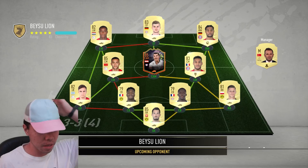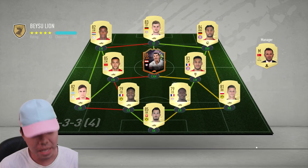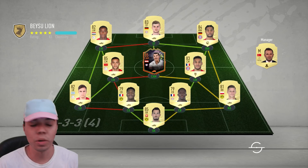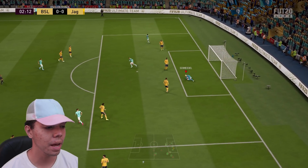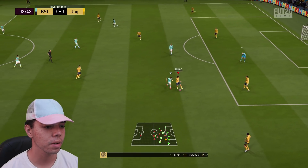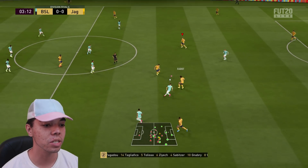This next opponent doesn't look like he's doing the objective either — he has Ajax on the left, Leipzig in the middle, and some random players. Kolarov is so bad it's a disgrace to the game of FIFA and to Kolarov himself, because he's actually not that bad in real life — he's just slow in this game.